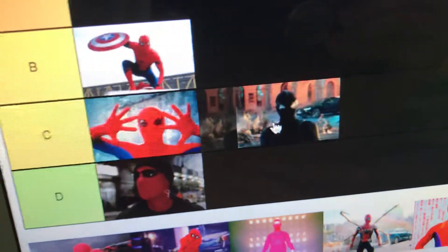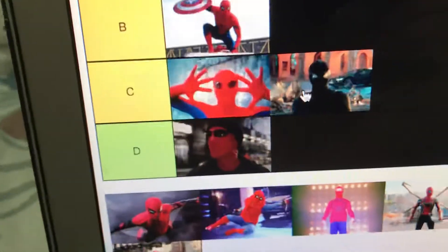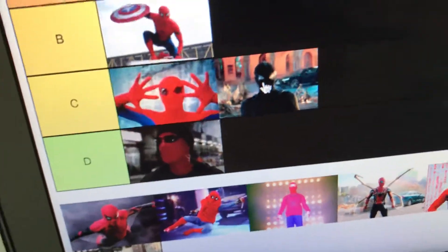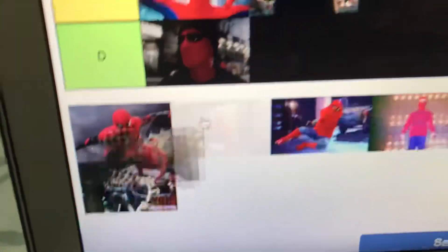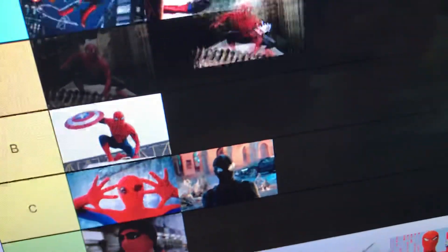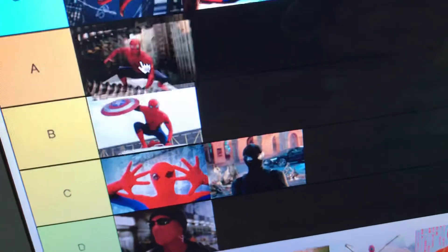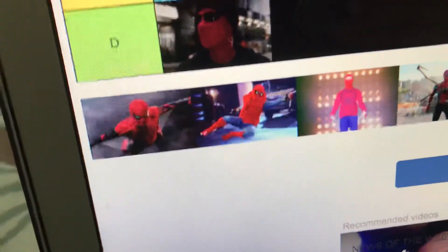For the stealth suit, I'm putting it in C — it doesn't match him at all and it doesn't have any spider symbol. The Sam Raimi suit from the Raimi trilogy — I'm putting it A, though the eyes are kind of bothering me.